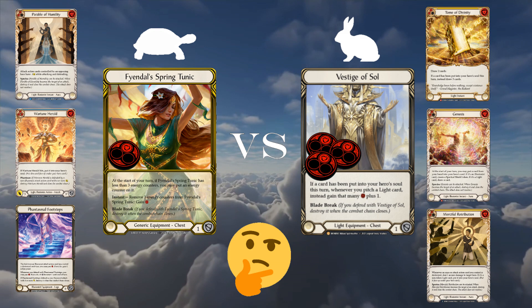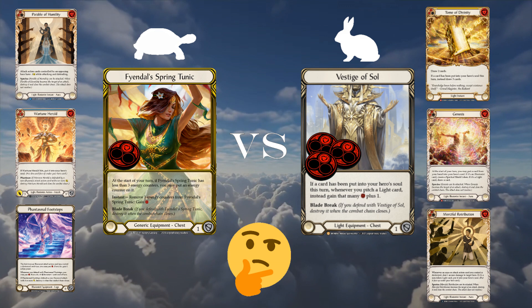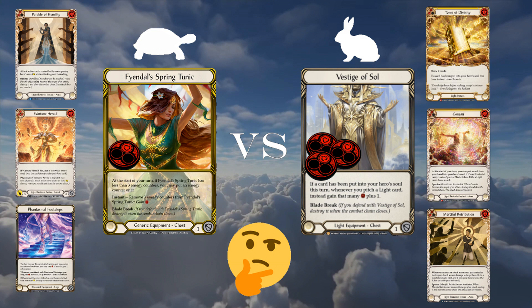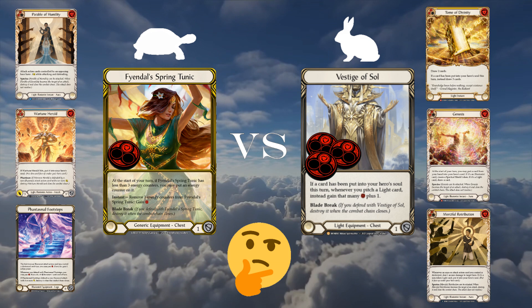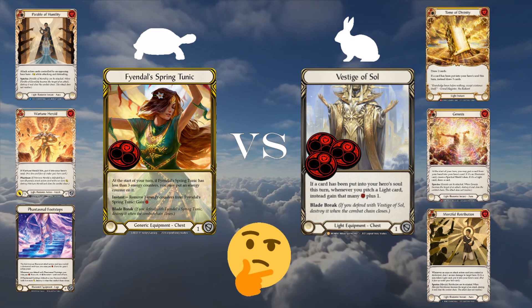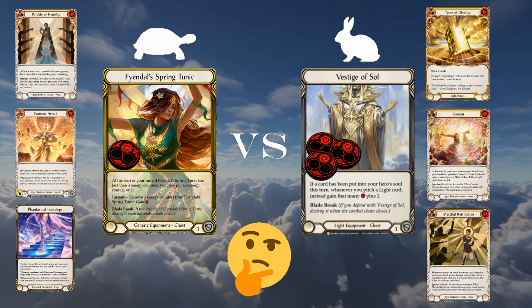Hey everyone, Dozer here bringing you a new video to compare and contrast the two chess piece equipments that Prism players have been discussing since the hero first lit up the competitive scene in 2021. First, let's look at our two options. We have Fyendal's Spring Tunic, a generic piece of equipment introduced in the original set of Flesh and Blood. Every turn, at the start of your turn, you can put a counter on this card and trade in three of those counters for a single resource to help pay for your cards and effects. It also can block for one in a pinch, but will be destroyed due to it having blade break.